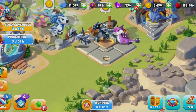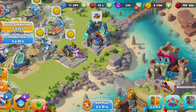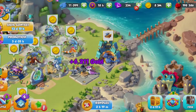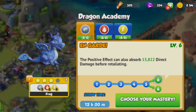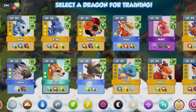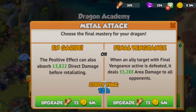Hey people, it's me Tori, and welcome back to part 18 of Let's Play Dragon Mania Legends. I'm not doing anything in particular today because there's not really a lot to do in the game right now, but I just thought I'd show my progress. I'm sending another dragon to the dragon academy because I have quite a few with level 6 skills now, so I'm just leveling this one up to level 6. We gotta choose between On Guard and Final Vengeance — I don't think I've ever had a level 6 metal attack before.